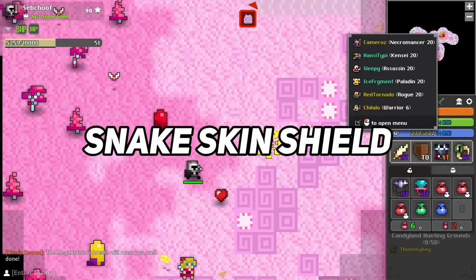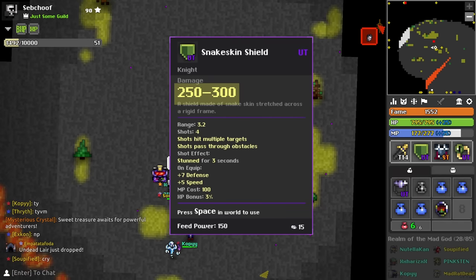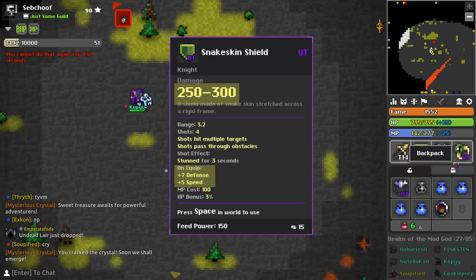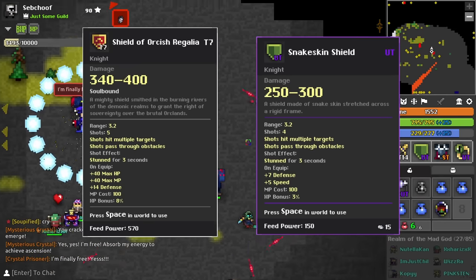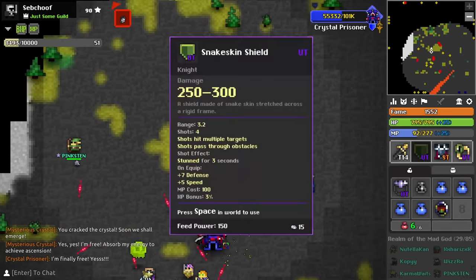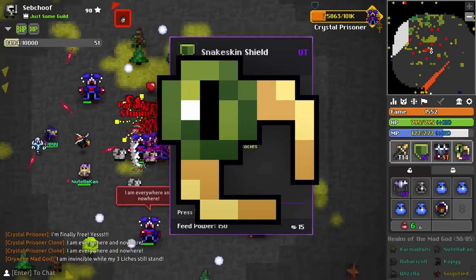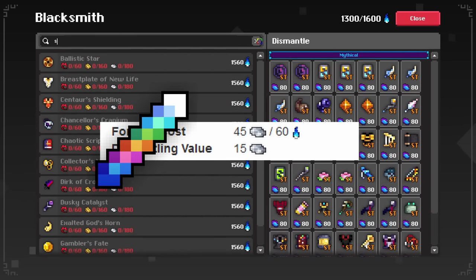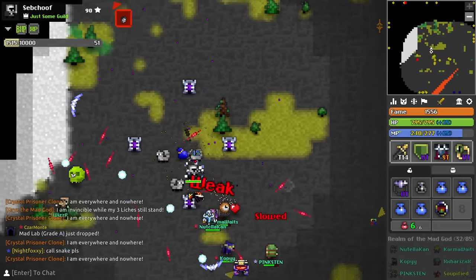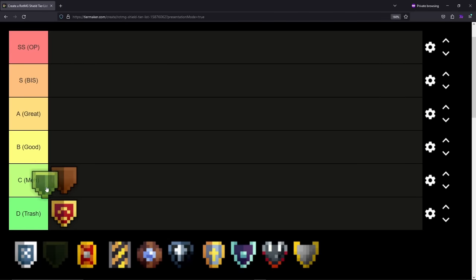Next is the Snake Skin Shield. It's similar to a tiered shield — stuns in a cone as effectively as the T7 with a 3-second stun — but does less damage and has less stats. It does offer 5 speed and 7 defence, and costs the same per ability use, so the T7 is preferable if you have one. But Snake Skin Shield is so much easier to get — a common drop from the Snake Pit main boss, and you can craft it from the Forge with 4 crappy UTs. Considering it's easier to get than a tier 4 shield while being better in speed, I'd put it at the top of the Mech tier.